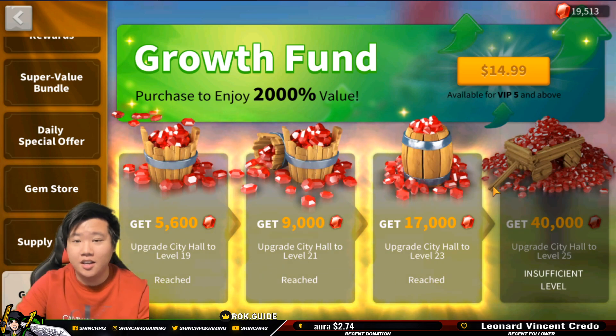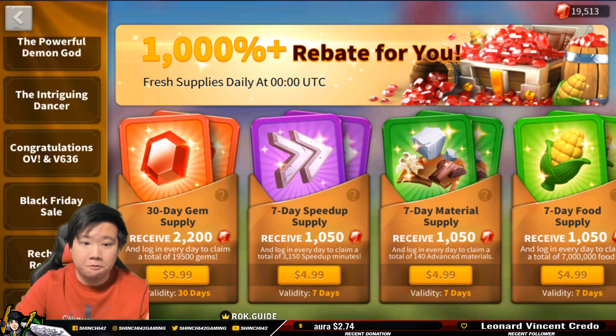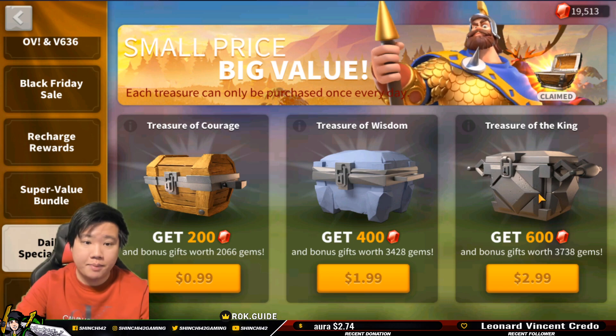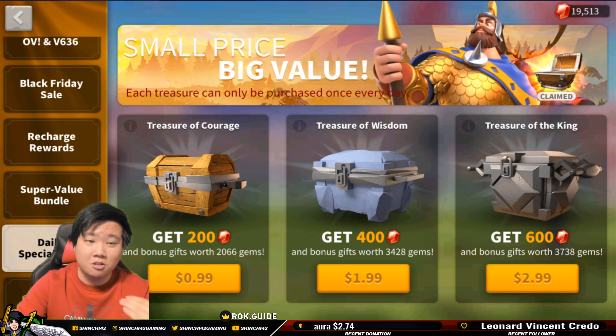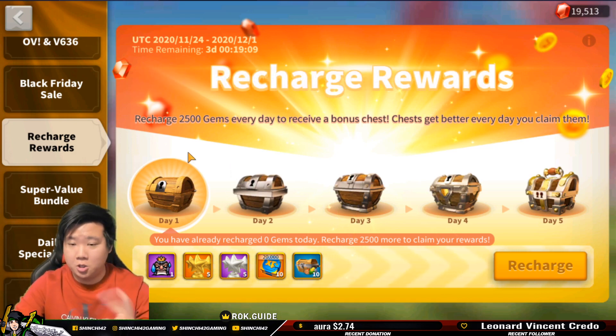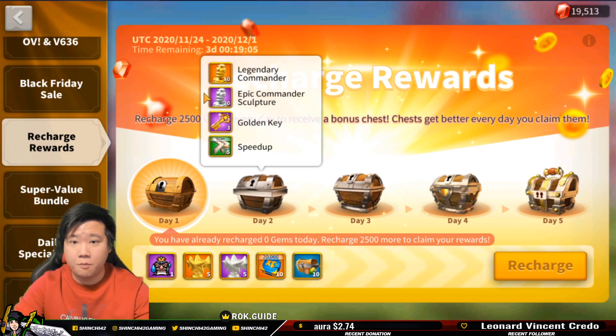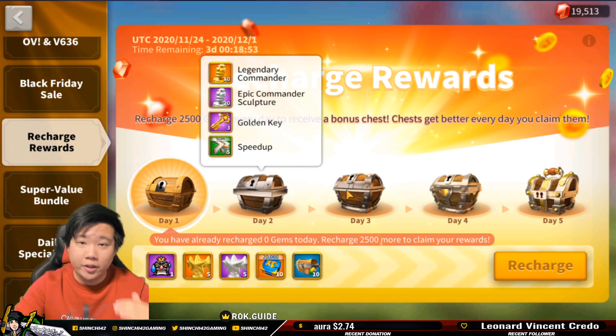And this is just you progressing. So I highly recommend you purchase the growth fund, and then do the strategy I talked about: top up with the gem supply in combination with the daily special offer. You can choose the $40 one here, but when you do this you're going to be short by $1. So you need to be smart — maybe borrow a dollar from somebody, because you can't consume all $50 exactly. Guaranteed, you can do two of them with the combination of gem supply, unlock day two, and get 10 legendary commander sculptures. Then maybe when you get another $50, do the same thing — or if you have more budget, this is a budget way that can save you a lot while you still enjoy the game with low spending.